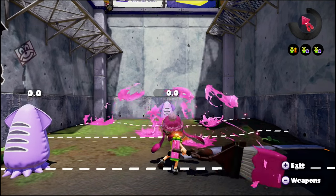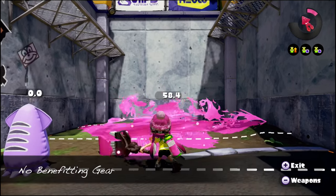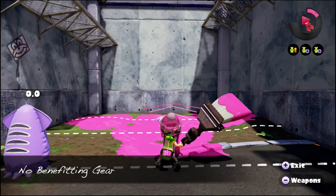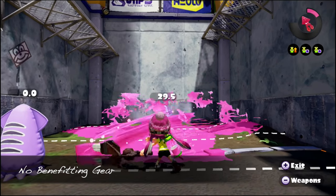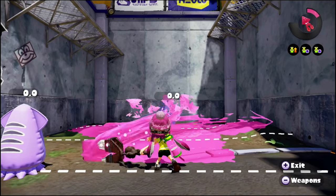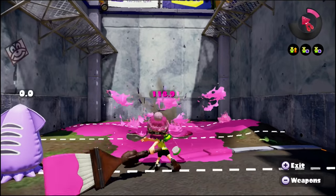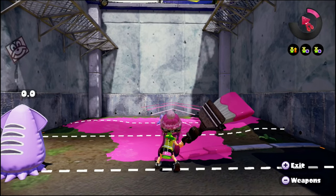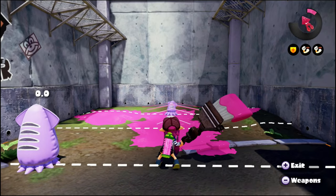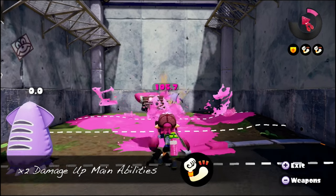Having damage up can also help you if you're attacking at a distance. From far away, not all of the shots will hit as you flick your brush. However, the shots that do hit tend to do around 30 damage. Without any damage up, it's likely that it will take 4 hits to splat. While if you equip 1 or 2 main damage ups, you can usually guarantee that 3-hit.